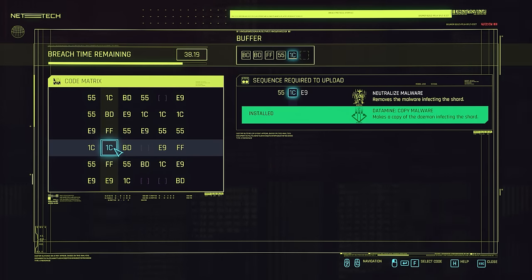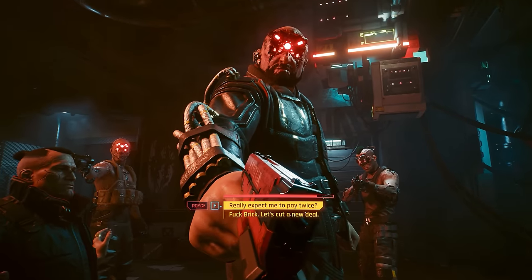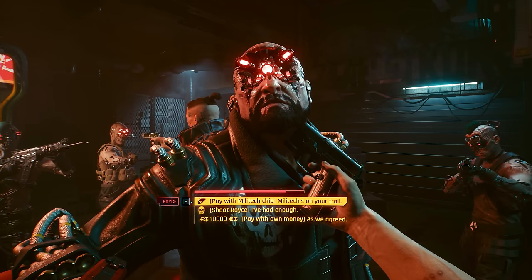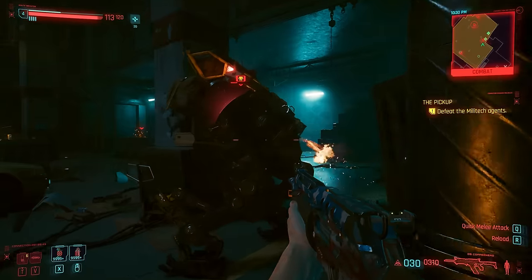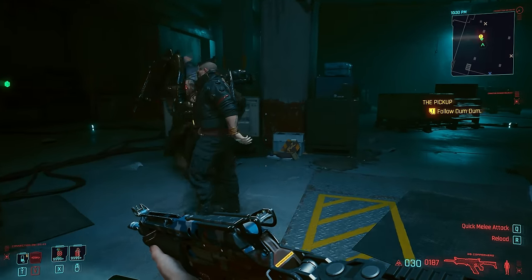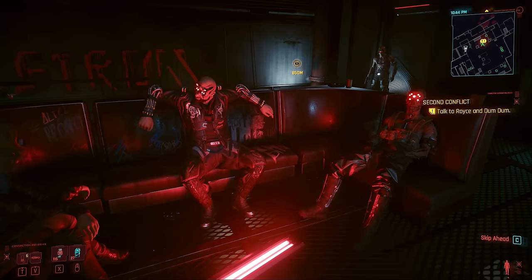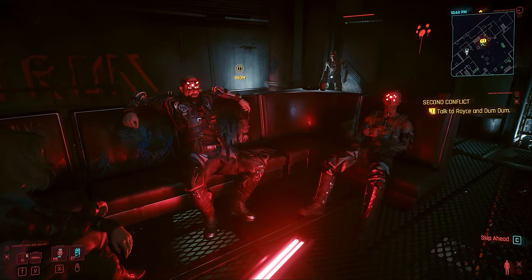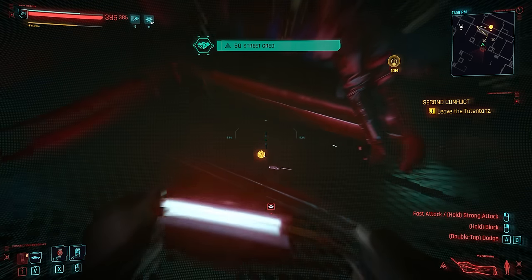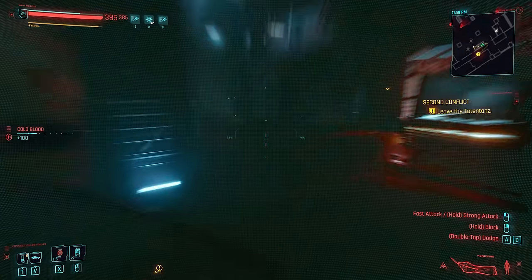First, make sure to grab the credit chip from Meredith, hack it to remove its virus — this also gives you a pretty powerful rare quickhack very early on. Then at the Maelstrom factory, pay with the chip and let Royce know it was spiked and that Militech are onto him. From this point, make sure both Royce and Dum Dum survive this mission so they appear in the Second Conflict. Once there, you'll see Dum Dum greeting you at the entrance. Just make a violent exit, kill him, and take his iconic pistol. If it doesn't drop the first time, reload a quick save and repeat.